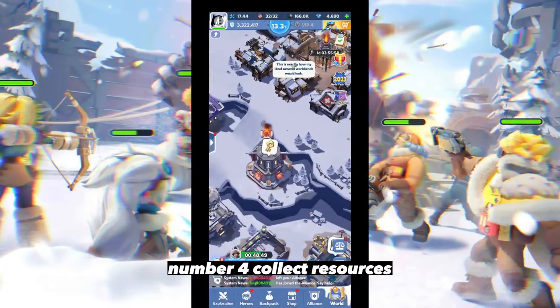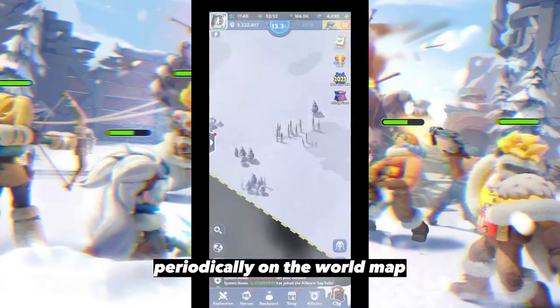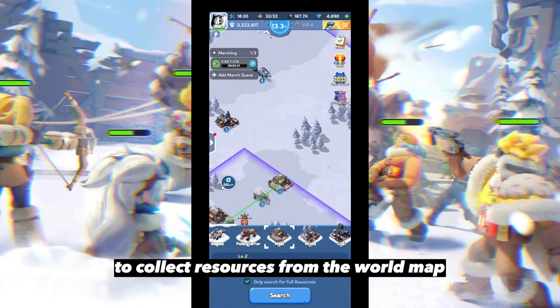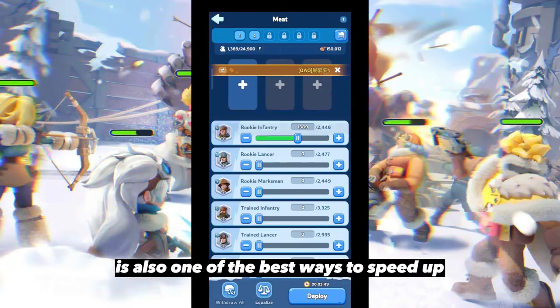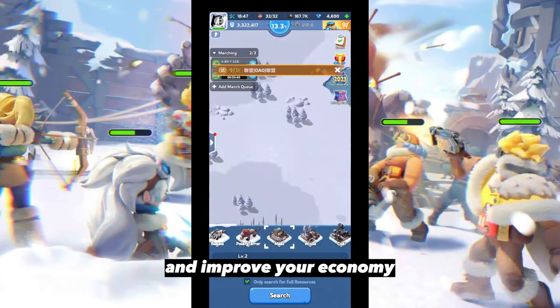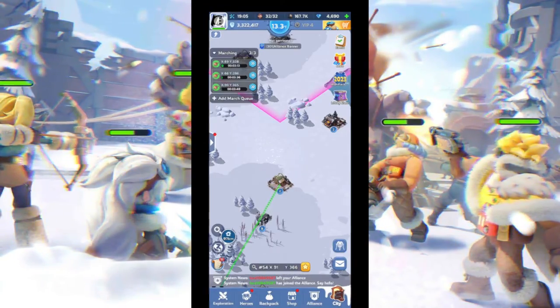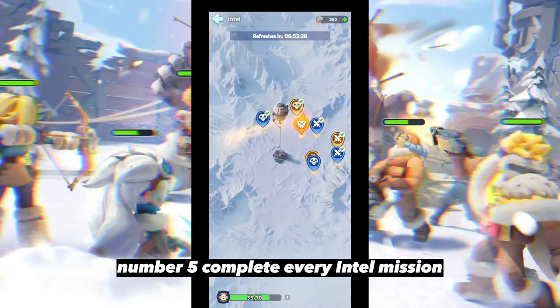Number four: collect resources periodically on the world map. Using your troops to the maximum to collect resources from the world map is one of the best ways to speed up and improve your economy. Make sure none of your troops are idle.